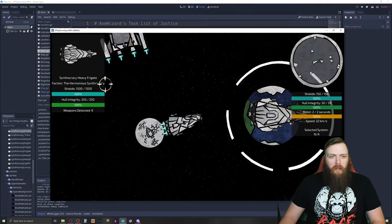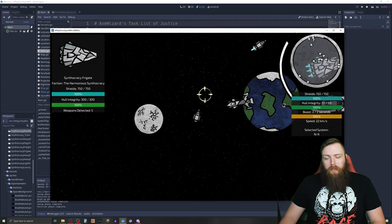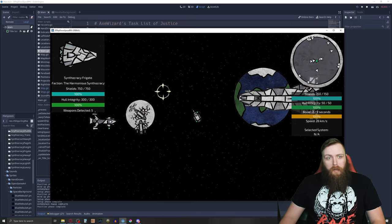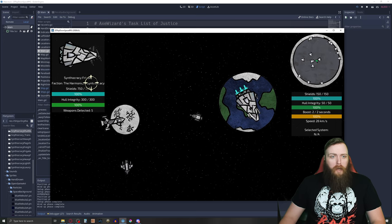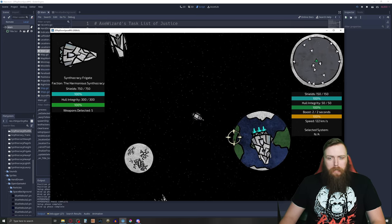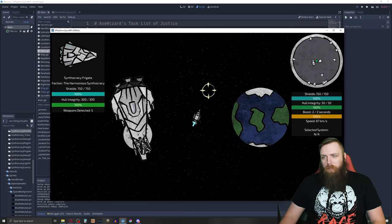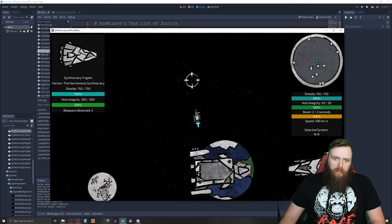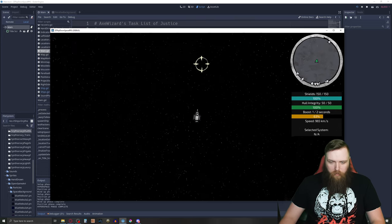If you were paying attention last devlog — like I wasn't — I had a big typo. In 'Synthocracy' I had the Y and the N transposed. It took me an hour to find that bug and a few minutes to fix it.